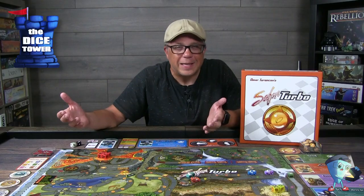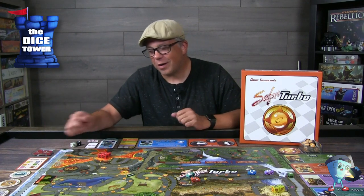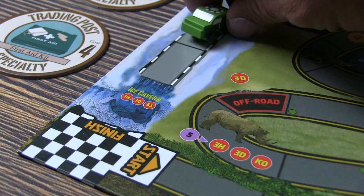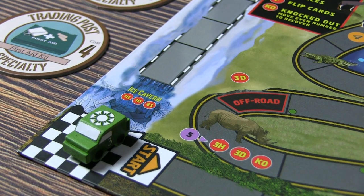You've made it past the volcano and you're on the final stretch. This last road is called the Andes straightaway — however, it is fully covered in ice. For every movement you make along this road, you're going to have to back up two spaces. It is so slick. Whoever makes it to the finish line wins the race.